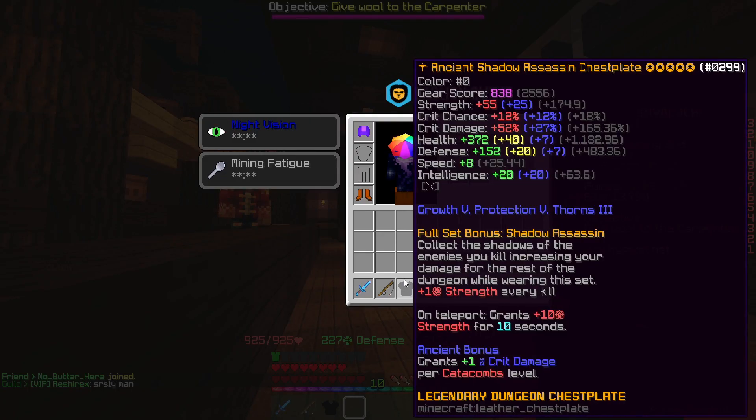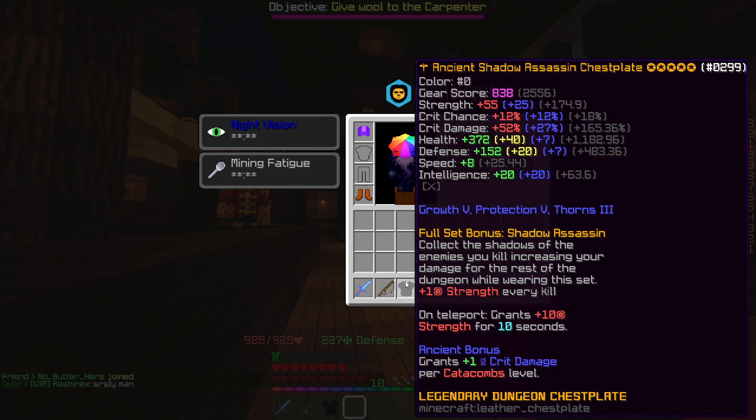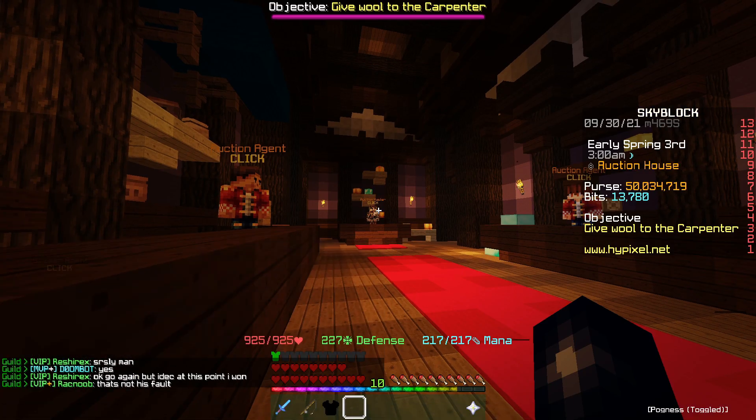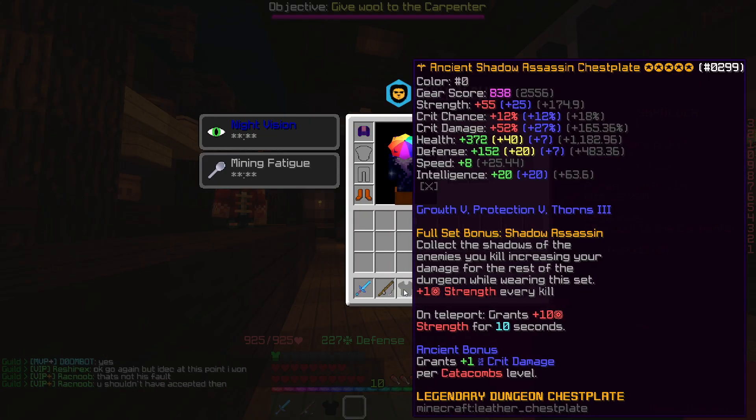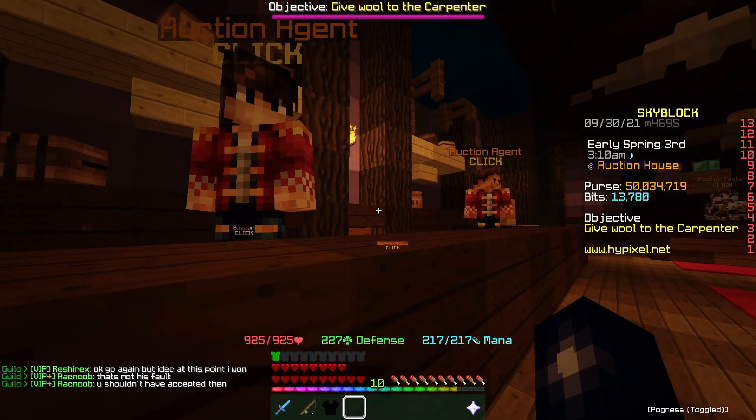We've just got this Shadow Assassin chestplate - we got it for about 26 million coins. It's 5-star ancient, hot potatoed. We can sell this on for about 27.1 million at the moment.